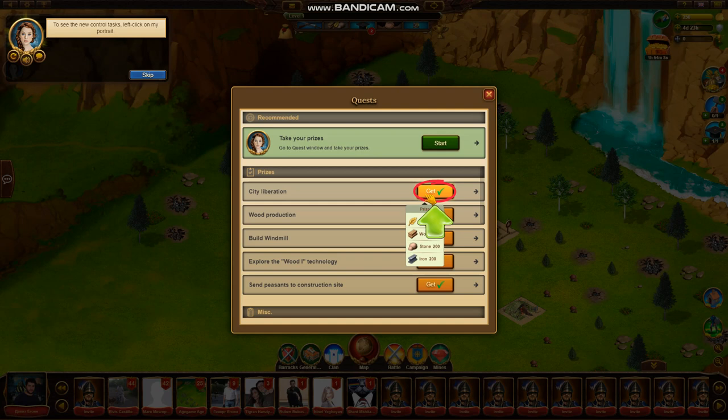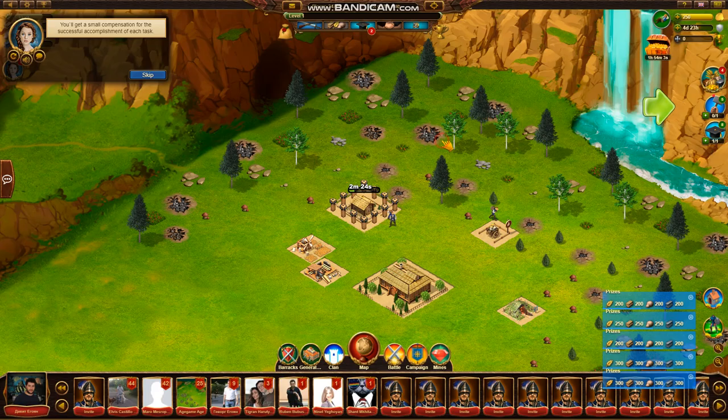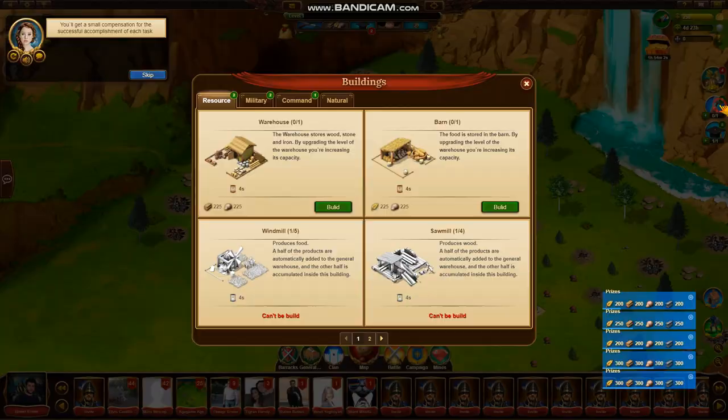To see the new control tasks, left-click on my portrait. You'll get a small compensation for the successful accomplishment of each task.